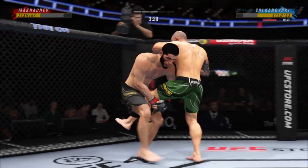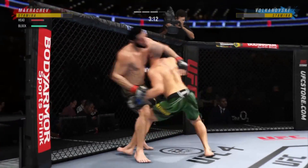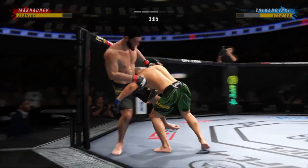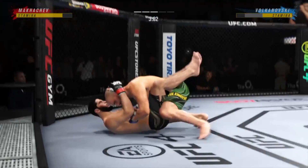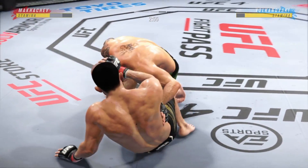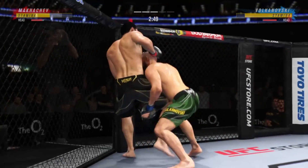Nice defense on the single-leg takedown — you can tell he's worked on that. This guy is really focused on those punches to the head inside of the clinch. Another huge takedown attempt. And he escapes up to his feet — very nice.